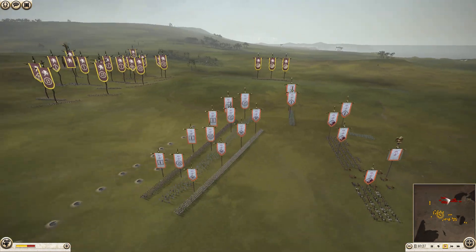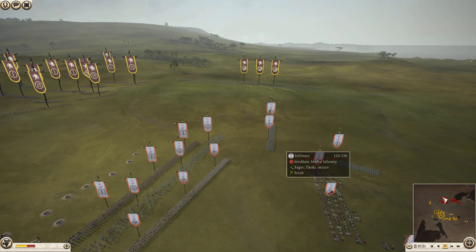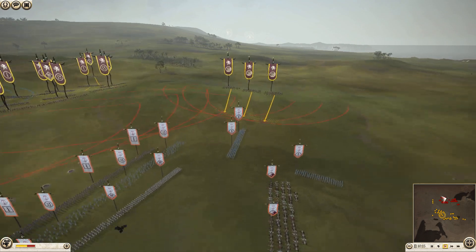The Seleucids have 4 Thorax Swords, 4 Assyrian Heavy Archers, 4 Pikemen, 3 Hillmen, 3 Median Cav, and a Scythe Chariot.